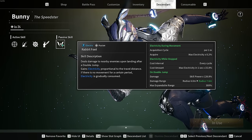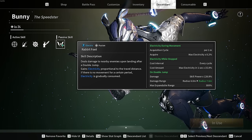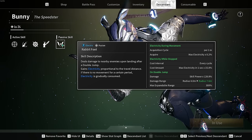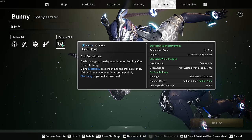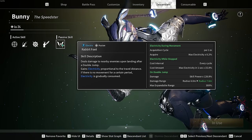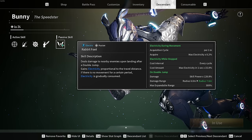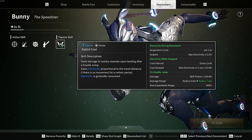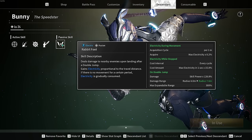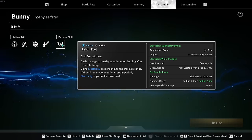There are two resources you need when playing Bunny. Number one is MP — magic power — which lets you use certain abilities. The other resource is electricity, which is required to activate other abilities. So instead of just having magic power, you also need electricity. You'll get used to this quickly, and towards the end of the video I'll explain what those blue bars are and walk you through the playstyle.